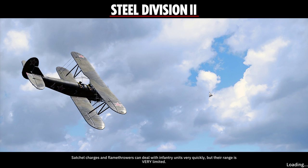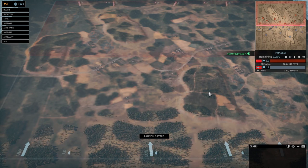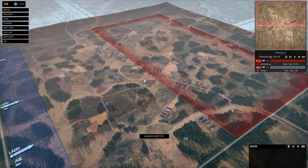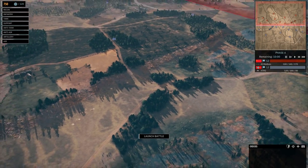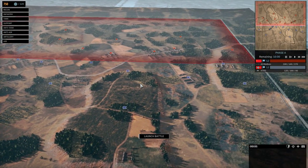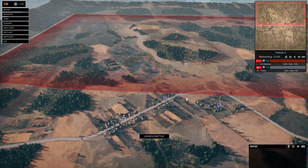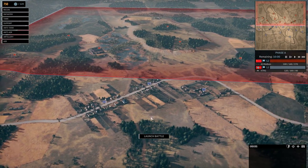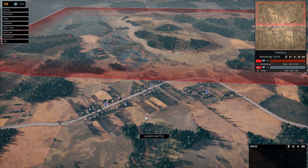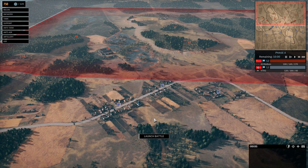I know you guys want to see gameplay and so do I — I can't promise it'll be good, but at least it will be gameplay. We're on this map and it's a very nice one with a lot of fights. This is where I think the Hungarian division can shine — urban centres with some separation between buildings, which suits rifle-armed infantry rather than SMG or assault rifle troops.